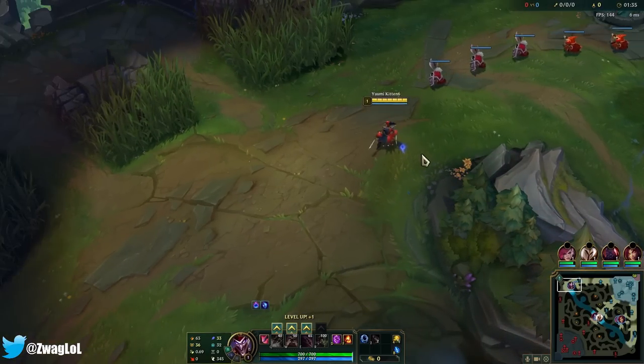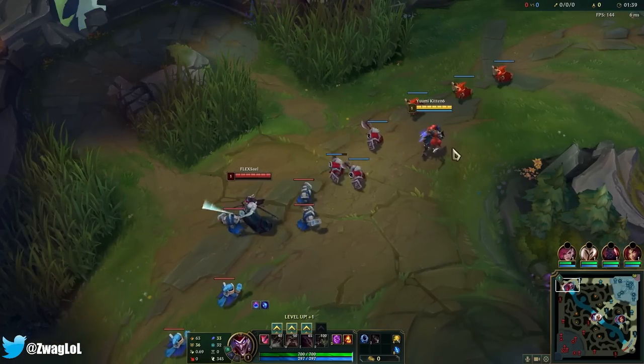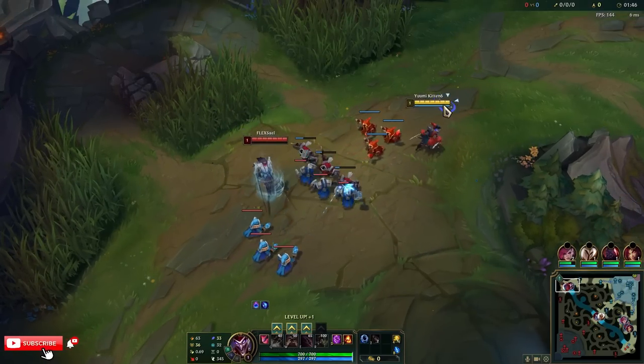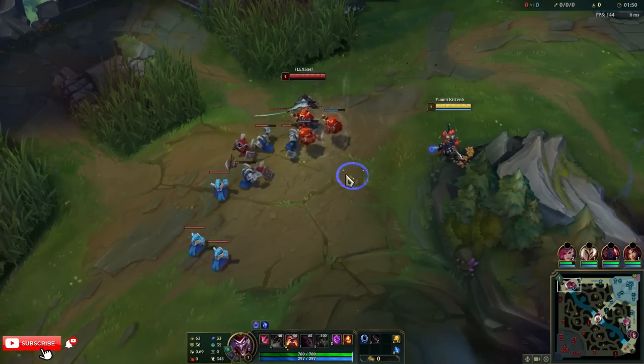They're just really annoying and you can play mind games on the enemy because you have a clone, you have your Q which makes you go invisible. He's a very deceiving champ to play against. And we got double Int Brothers this game with a Kindred.